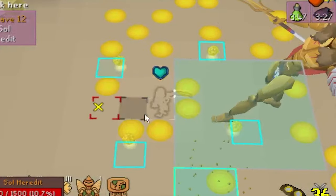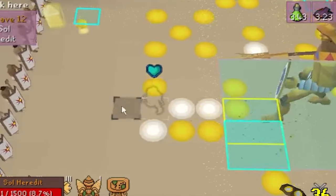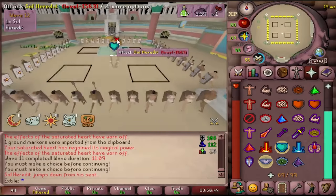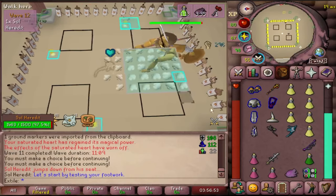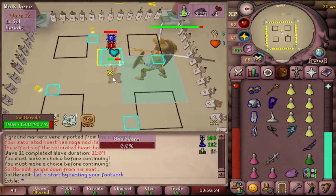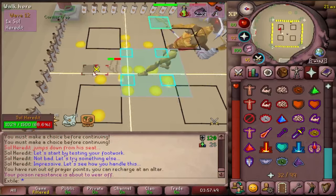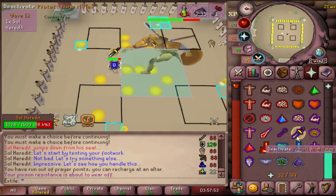As for the boss, he's really weak to slash and really tanky to range and mage. Most find it easy to stand in the middle of him for the fight, but you can do the same method on the edges. He has two auto-attacks: his spear and his shield, each with an attack 1 and an attack 2. For his first spear attack, you'll need to stand one tile back. For his first shield attack, you'll have to step one tile back as well. For his second spear, you'll have to go diagonally. For his second shield, you'll have to go back two tiles. He cannot do a second attack without doing the first.